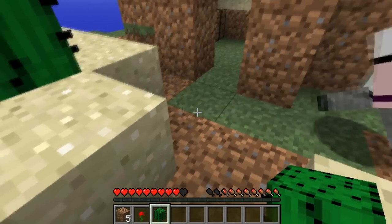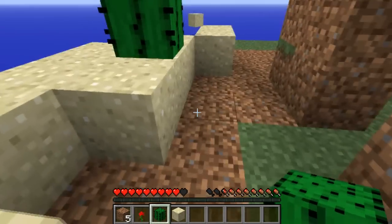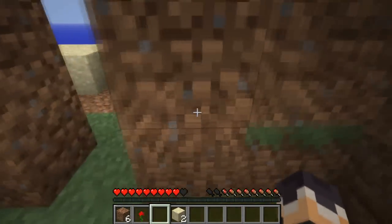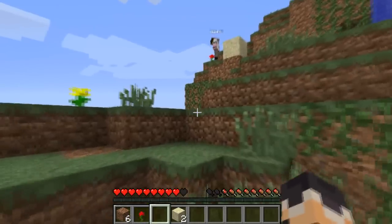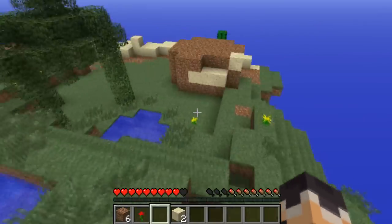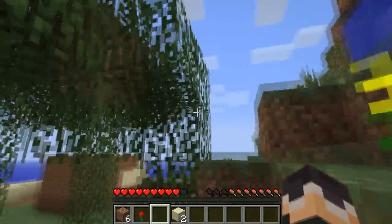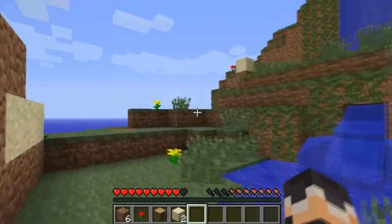Since we can't waste wood on a door, I want to use the cactus as a barrier — so if a mob tries to get in, it'll get hit by the cactus. I should start collecting the flowers too, because those might be useful someday. Just break whatever flowers you come by. I found a piece of wood — remember we are not professional survivors like Bear Grylls; we're most likely going to die a lot.